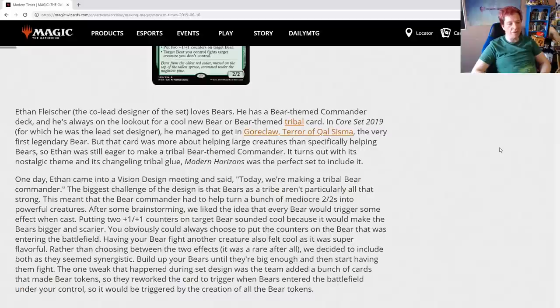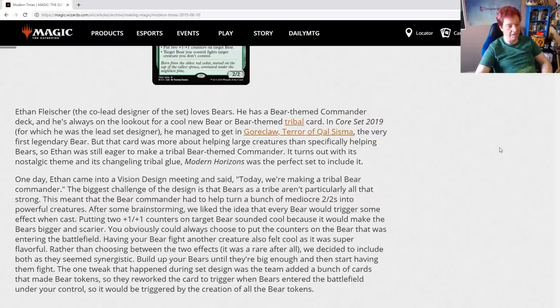The one tweak that happened during set design was the team added a bunch of cards that made bear tokens, so they reworked the card to trigger when bears entered the battlefield under your control, so it would also be triggered by the creation of bear tokens. Having your bear fight another creature also felt cool as it was super flavorful. They decided to include both abilities as they seemed synergistic: build up your bears until they're big enough, and then start having them fight. I've liked bears since the beginning of Magic, so this is a really dope card.